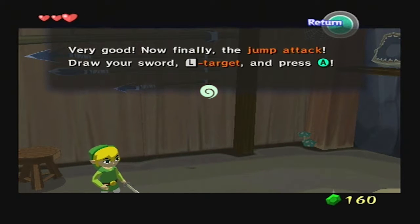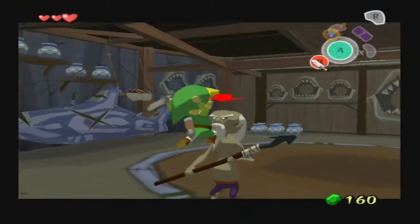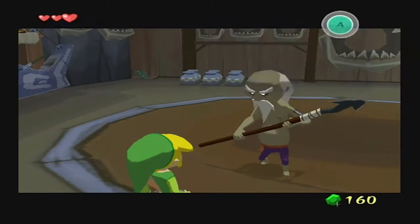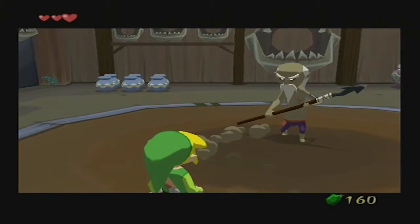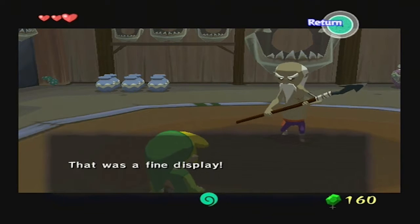"Now finally, the jump attack. Draw your sword, L target, and press A. Come at me once more." Here we go. That was a fine display.